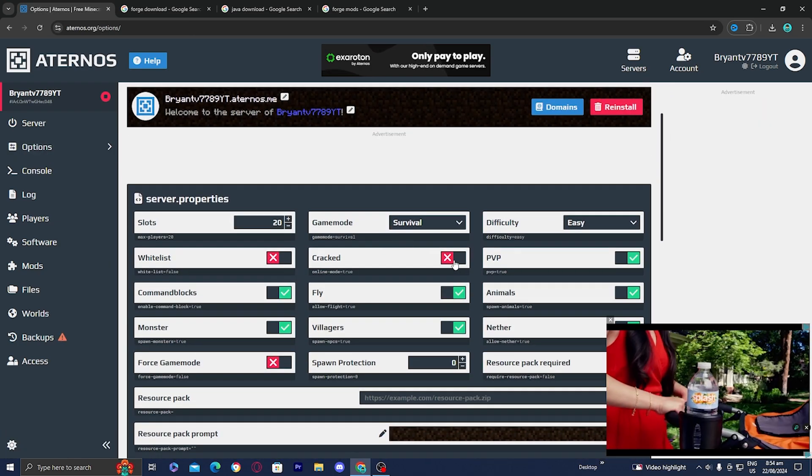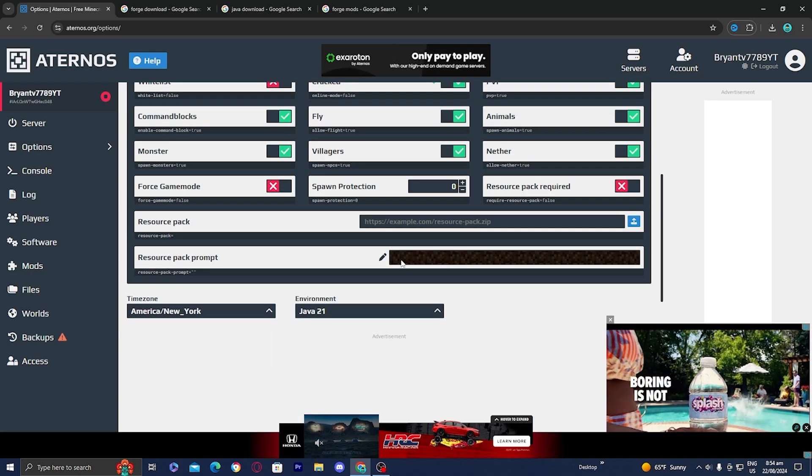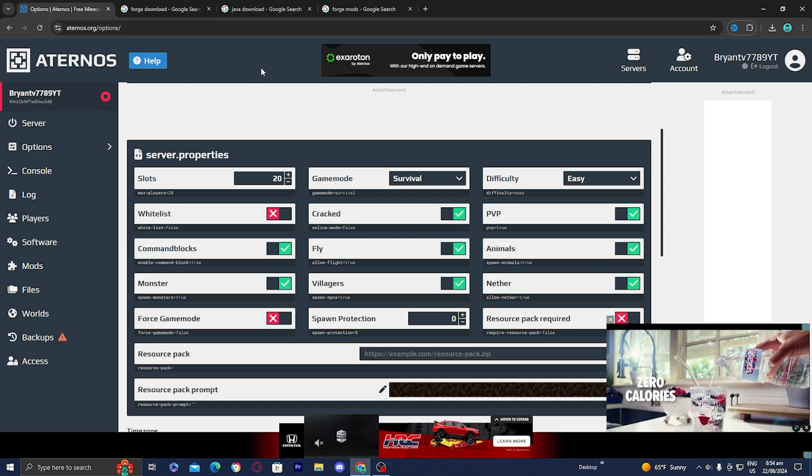From here you want to make sure that the toggle is turned on where it says crack. Make sure this is turned on, otherwise this entire process will not work. So make sure that crack is turned on.